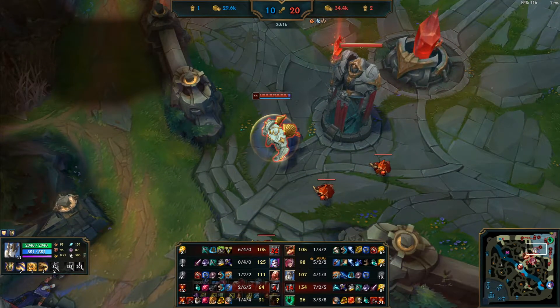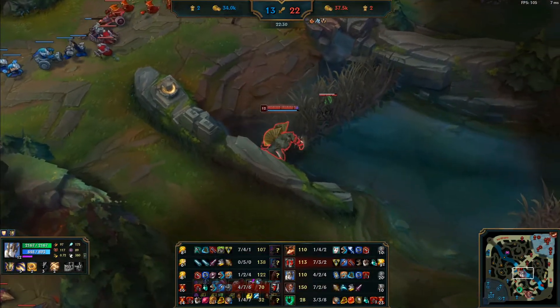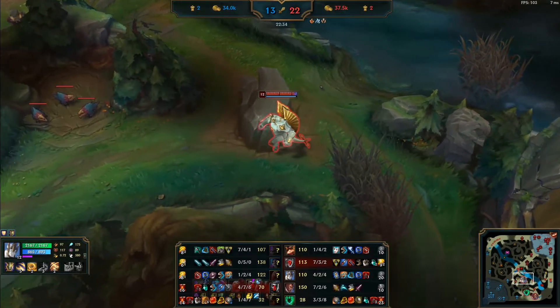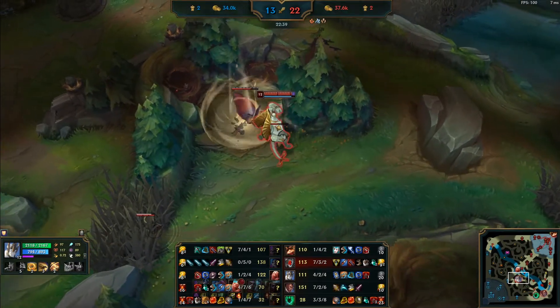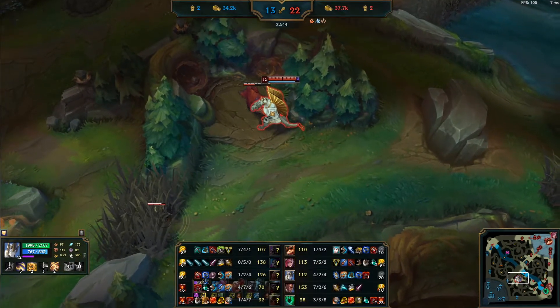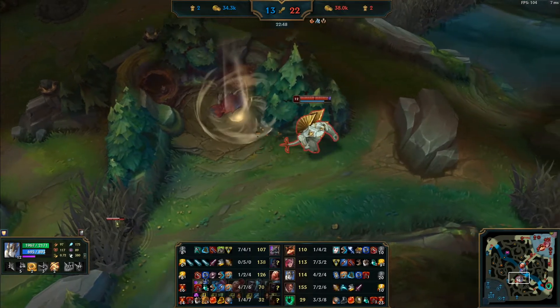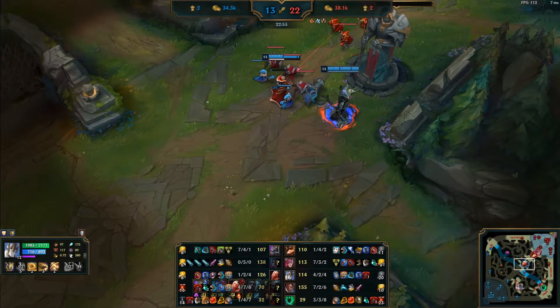You have teammates already in mid and a pulling wave at top — you should be going top for that wave. You should only go for enemy jungle when you have no minions to farm; jungle monsters are a bonus for pushing the wave first. Because you didn't push the wave, the enemy team got the mid turret for free.